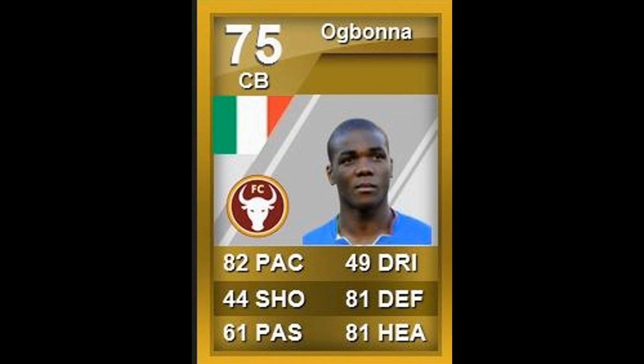I'll just give you a really brief introduction on who Ogbonna actually is. He's a left-footed Italian centre-back that plays in Serie B for Torino. He measures up at 189 centimetres and can be bought for 1,400 coins on the PlayStation 3 and 1,700 coins on the Xbox.